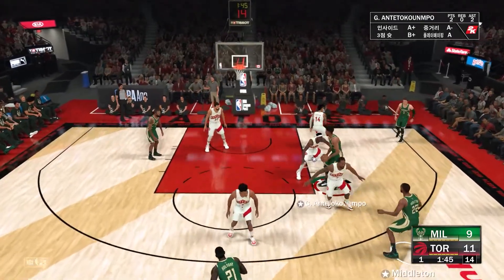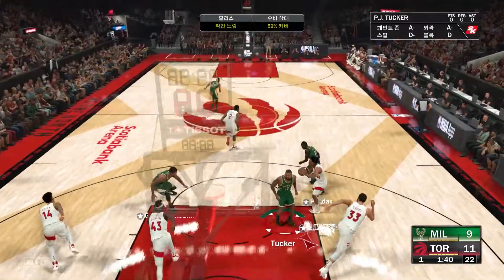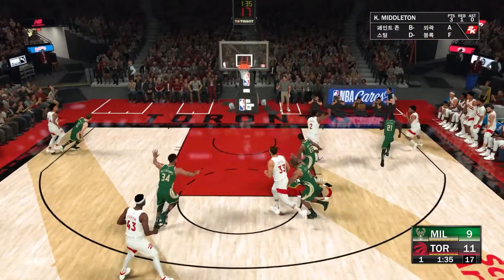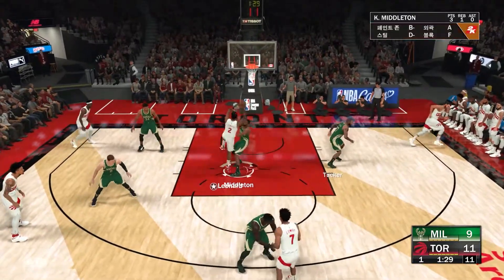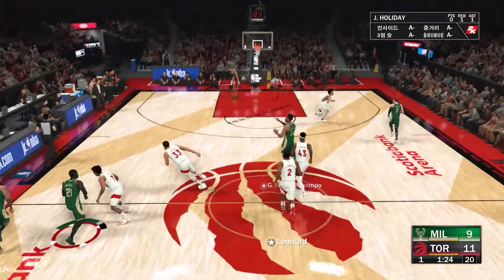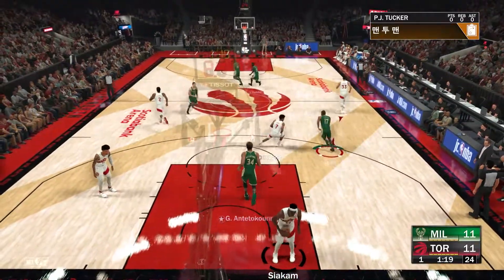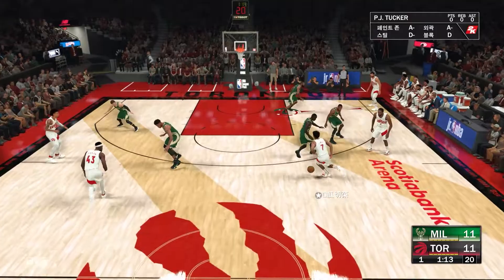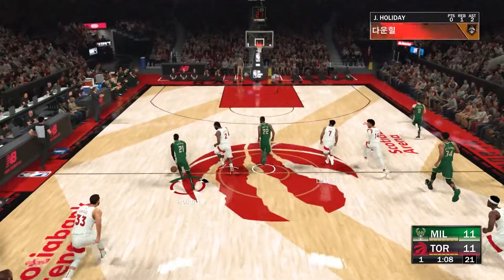Middleton outside. At the elbow, it's Antetokounmpo. And here's DiVincenzo from the arc. Excellent defender is Danny Green — instinctual with great court awareness defensively. Here's Leonard. Milwaukee with the rebound. 125 left in the first quarter. And Giannis throws it down — a straight rim rocker. It looked like he might rip the cylinder loose. That is some real industrial-sized strength right there.